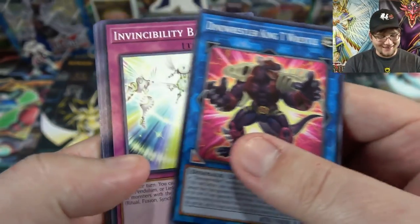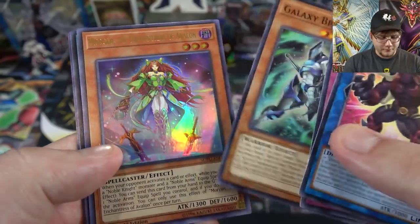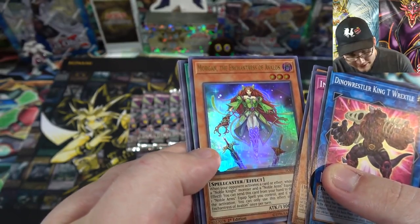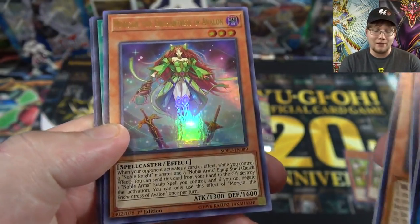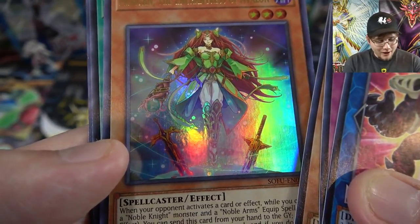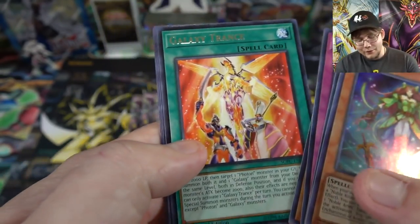First off we have Dino Wrestler King T-Rexel, so yeah that's actually a common. Also Invincibility Barrier, and Galaxy Brave — that's one of the new galaxy cards, pretty good, it's like a Thrasher float card. Then we actually started off with an ultra rare, one of the new Noble Knight cards — Morgan the Enchantress of Avalon. Noble Knight cards look awesome, I love the artworks. I like how both swords, Caliburn and Excaliburn, are in the ground — maybe in the stone. Really cool looking.